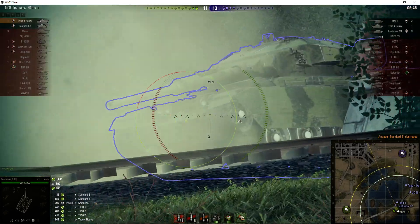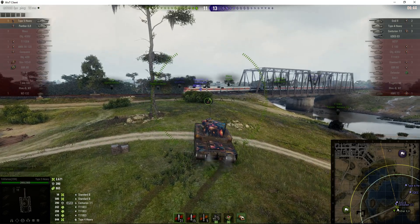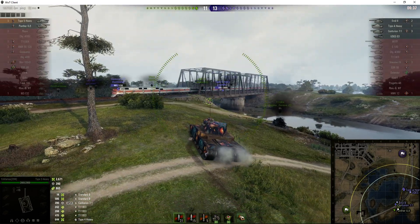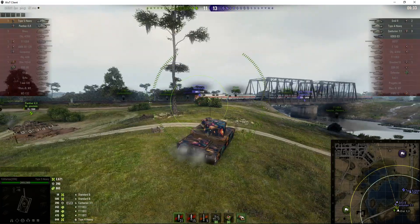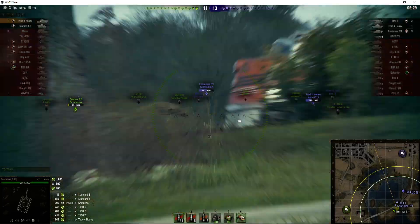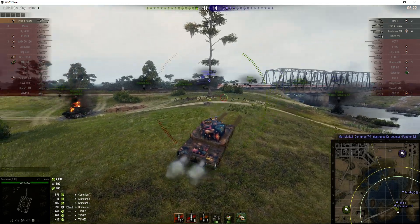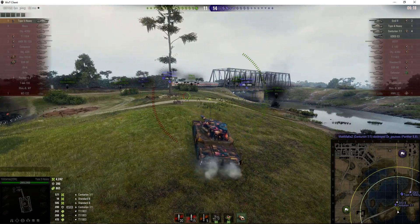The Centurion comes over the rise — he doesn't go back with a shell in him, but that was close. He can't try that trick again; if he does, he's going to be out of the game. There's the Type 4 — the same Type 4 we fired on earlier. Will the Centurion pop up to try and take a shot? Yes, he does — very foolish. He takes a round for 571 but he did kill the Panther 88. So now Yo Mamas is all alone against four enemy tanks.